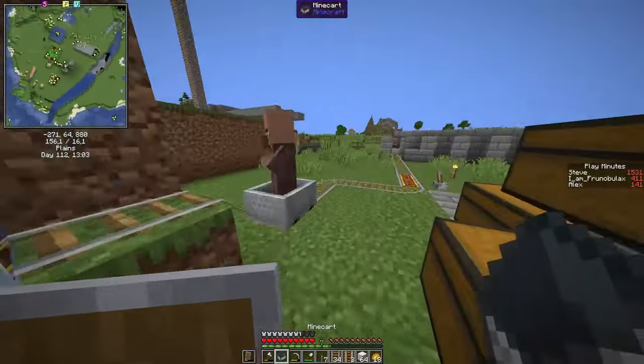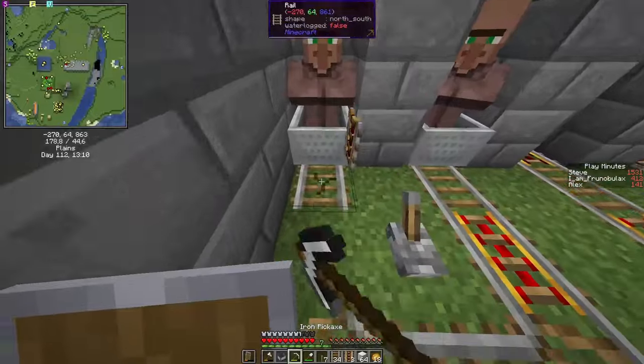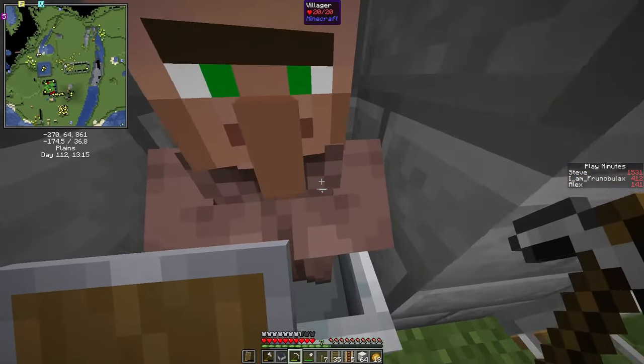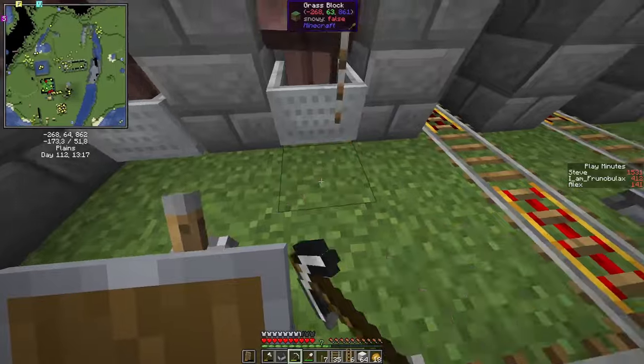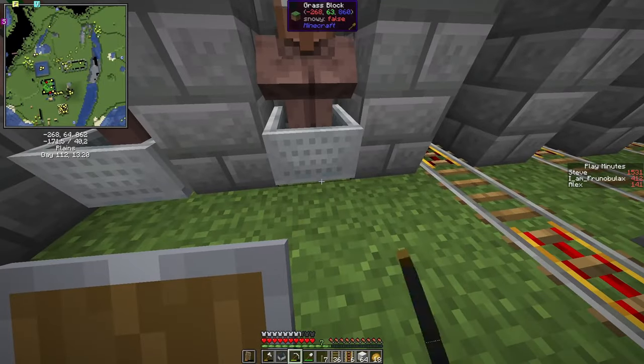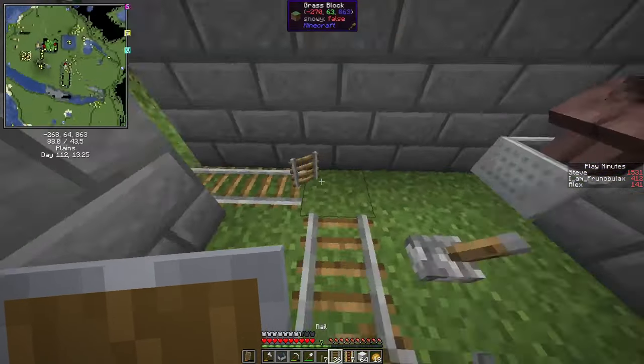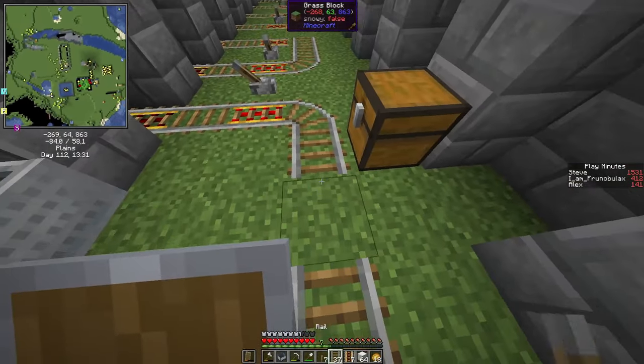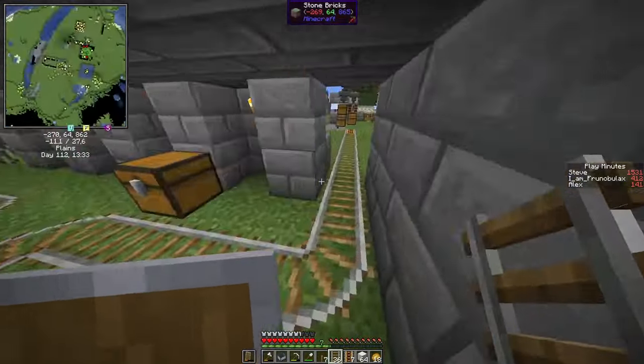So let's send the second one. And now you can recover the track and the rails, because powered rails will be at a premium for a while, until we have a good source of income for gold. Then we extend this here. And now this is an odd number, so I will send one villager more.